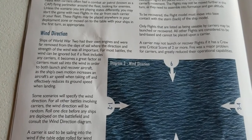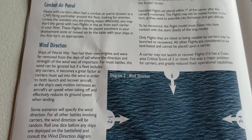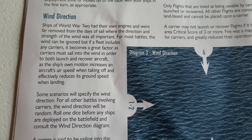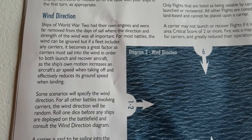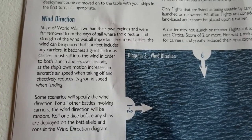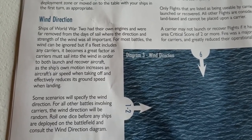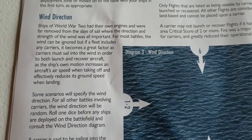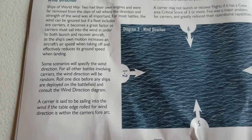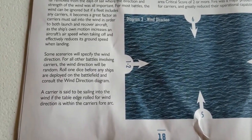Wind direction doesn't really matter for most of the game since we're not relying on sail power, but it becomes a key factor if a fleet includes carriers. Carriers must sail into the wind in order to both launch and recover aircraft, as the ship's own motion increases an aircraft's airspeed when taking off and effectively reduces its ground speed when landing. Some scenarios specify the wind direction; for all other battles involving carriers, wind direction will be random — just roll a dice and consult the chart.